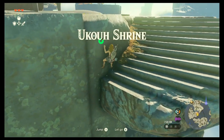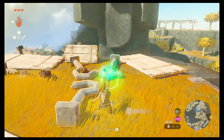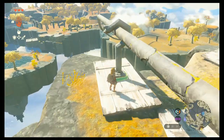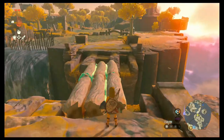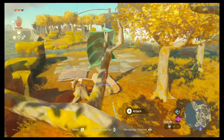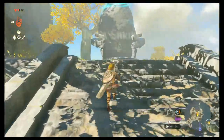It must be completed after Uko Shrine and before Gutenbach Shrine. To reach it, you must build a bridge or device to cross a gap, cut down some trees to make a log bridge to cross another gap, and then build a makeshift raft to cross a lake. Then it can be found atop a staircase.